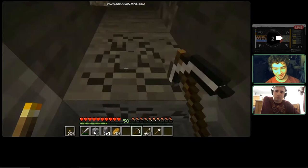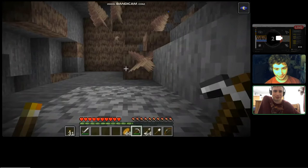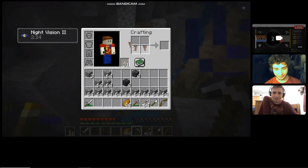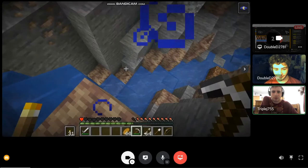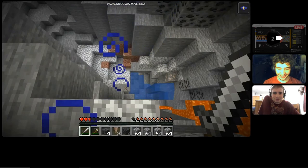Remember these from when I was killing the glow squids? These are called spikes — actually dripstone, but don't worry about it. Spikes are very useful because you can drop them on your enemies. You can use full spikes to make a block of spikes.